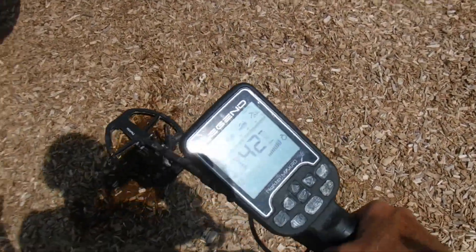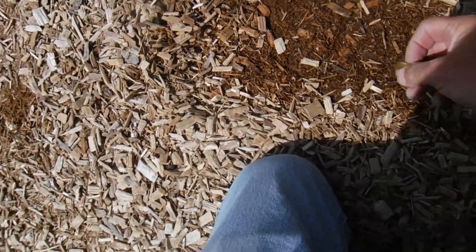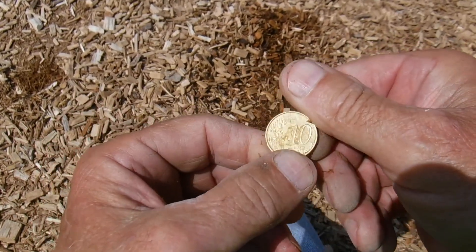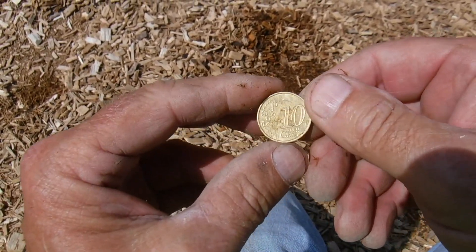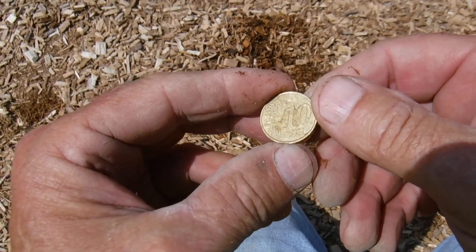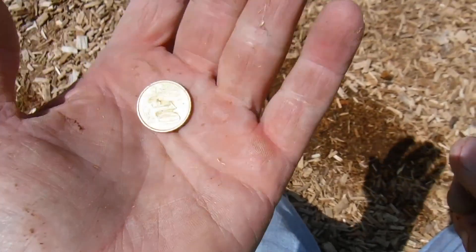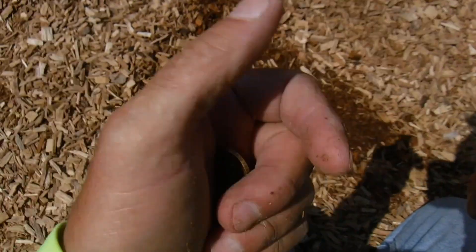We're still playing around this kid's playground here. 42 — what is that? It looks like a nickel, but that can't be a nickel. Now that's a 42. That's some kind of kid's — looks like a gold coin, doesn't it? I think it's maybe a euro coin or something. We'll check it out when we get home, but I knew it couldn't be a nickel at that number.